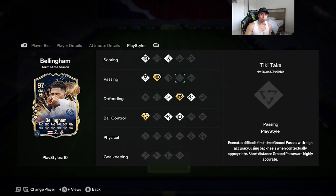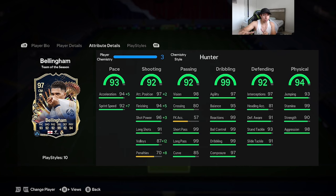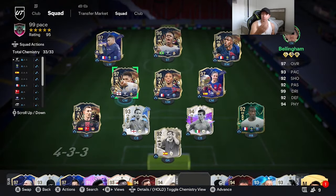Three gold play styles are technical, anticipate, and ping pass. For chemistry styles you can give Bellingham anchor, shadow, or hunter — I'm going with hunter because I really want to test his finishing and see if it's potentially the best for a midfielder in FC24. With hunter: pace and sprint speed max at 99, attack positioning, finishing, and shot power also max at 99, plus 99 reactions, 99 ball control, 99 dribbling, 99 stamina, 99 short pass, 99 long pass. He also has 97 interceptions, 90 strength, and 98 aggression.